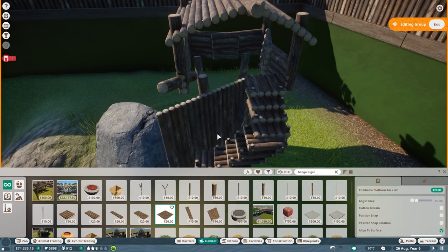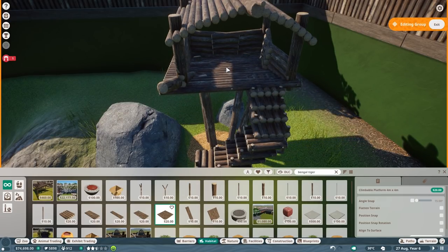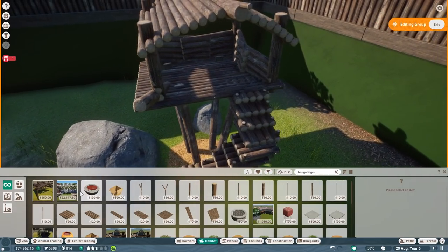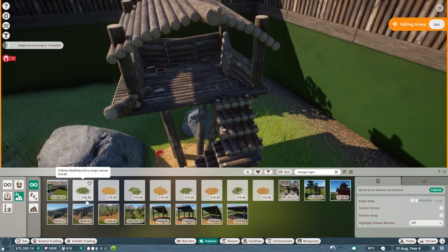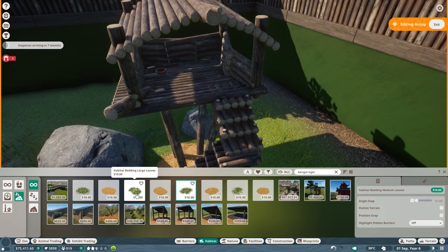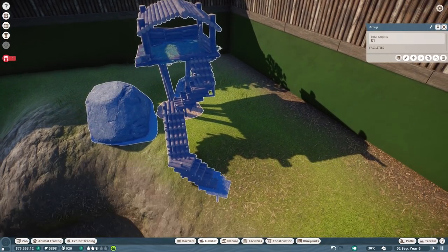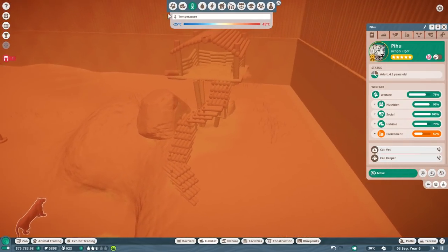I remember - it's the climbable platform I wanted to have. That's the one. So put that one in and we can put a scent marker here, and also put a bedding. I'm going to give them the leaf bedding - I don't know if they like the leaf bedding but it's okay. And I hope this one is still able to get there.